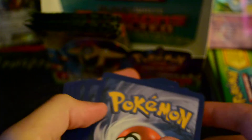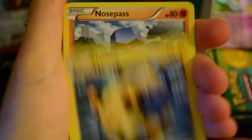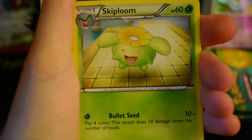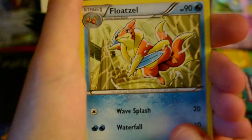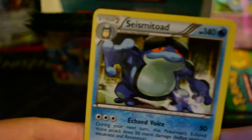So far, I haven't gotten another EX yet or a full art. We've got Mareep, Nosepass, Feebas, Cubone, Gothita, Skiploom, Roserade, Votzel. And my Reverse is a Marowak, which is a Rare. And my Rare is another Seismitoad. Getting a lot of doubles here.